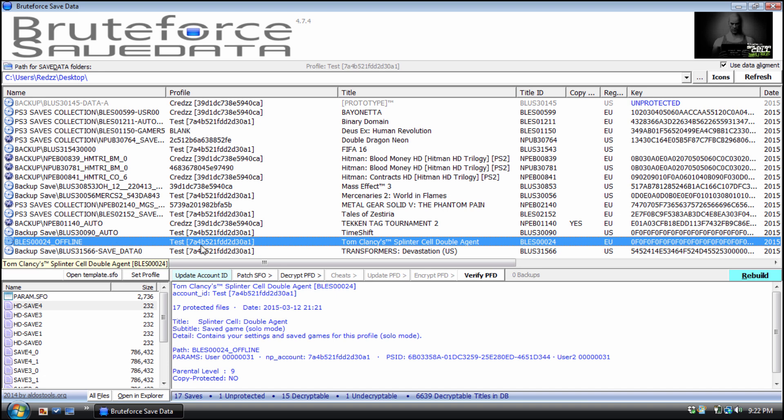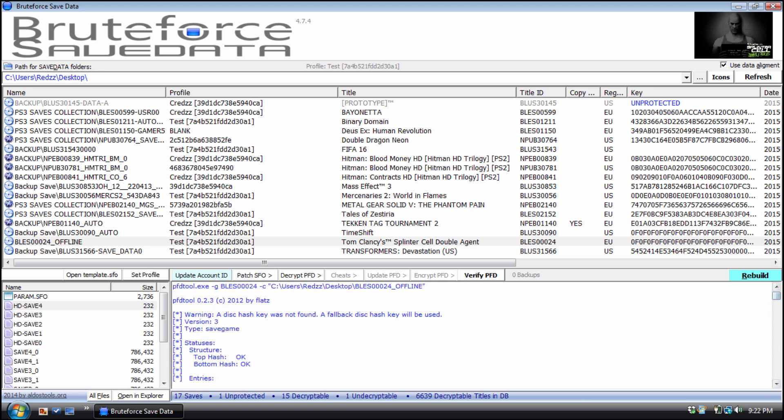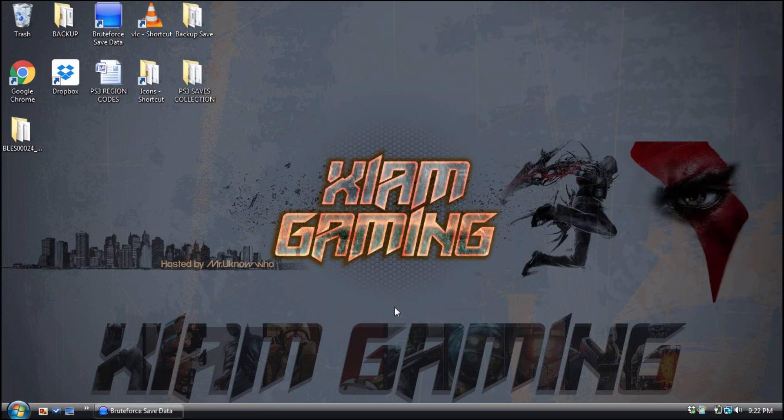Once you've deleted that, go back and hit refresh. As you can see, the save is still here. I verify one more time to make sure everything is looking good — as you can see, everything still checks out. Looking at the save on the desktop, it did not create another param.sfo_original; it's just the regular correct one. After you reassign the save and everything is okay, always go inside and check for two params, delete the one that says param_original, verify once more, and you're good to go.